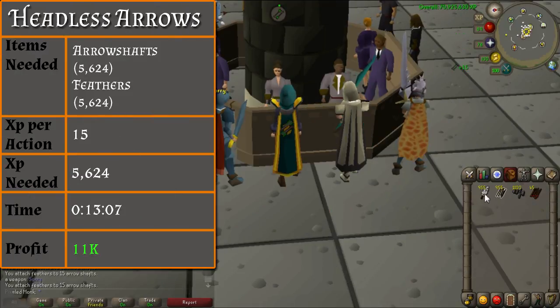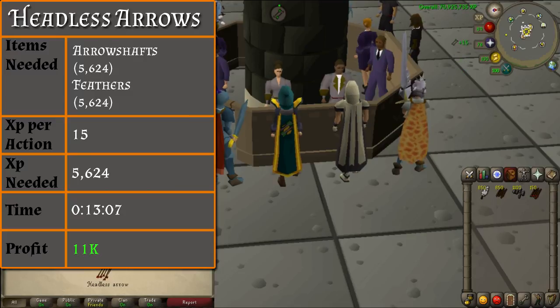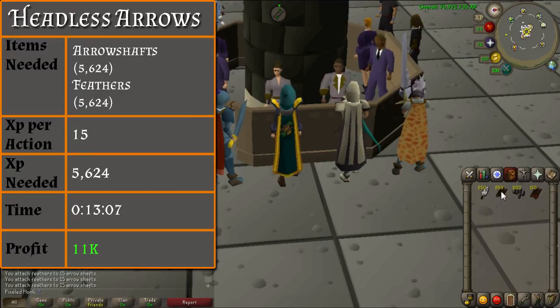From level 1 to 22, you will be making headless arrows. You will need 5,624 arrow shafts and feathers. These items stack, so there is no need for banking. Simply use the arrow shafts with the feathers to create 15 headless arrows at a time for 15 XP per action. It should only take you 13 minutes to get to level 22, and this will be the only part of the guide where you make some money — up to 11k.